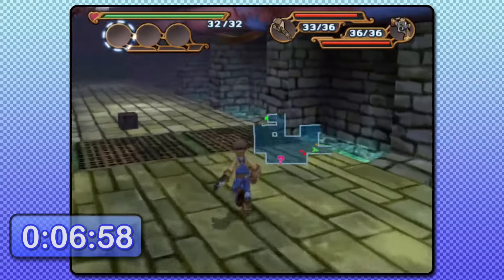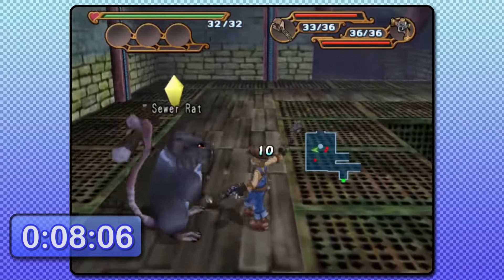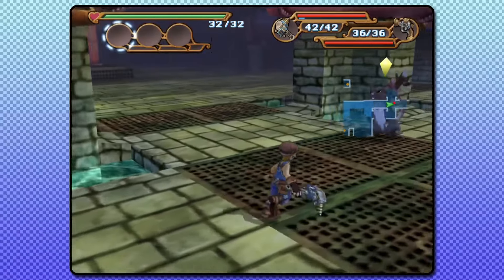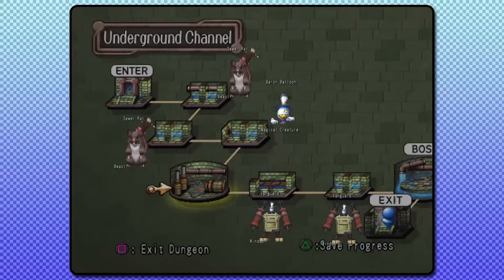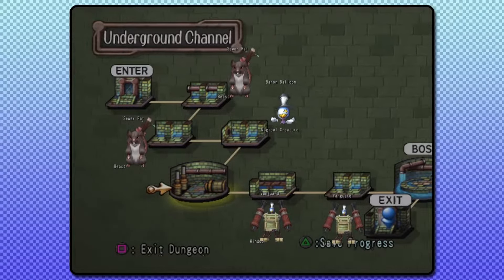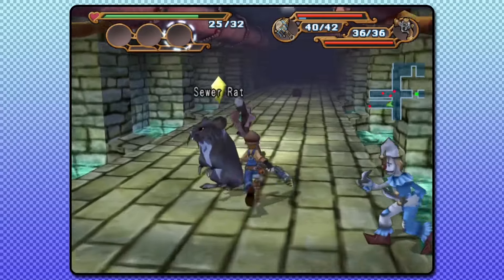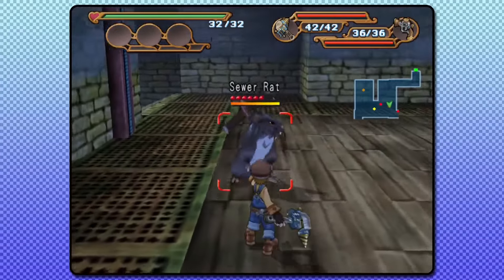Even though the layouts themselves are so random, there are a few things that are consistent. The way to progress through a dungeon is to defeat monsters until you find a gate key, which you can then use on a door to move on to the next floor. Thankfully, the enemy holding the gate key isn't completely random — every floor has a preset list of monsters assigned to it as well as a specific monster preset as its gate key holder. This means runners go into a dungeon knowing exactly which type of monster to look for on each floor, as well as how many of that monster is there, significantly cutting down on the RNG.